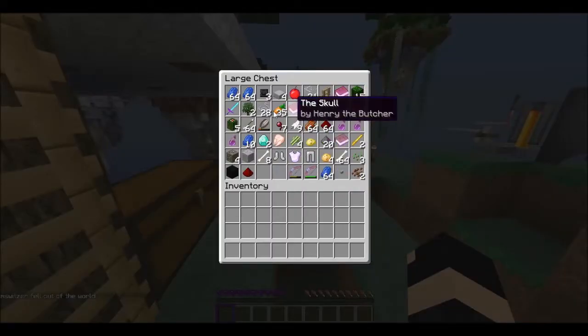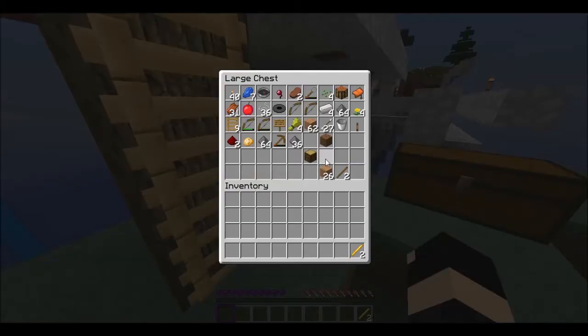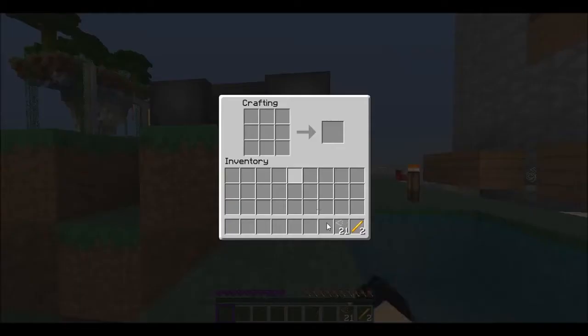I know how to get a strength potion. Do I have the... yes I do. Sand, or glass - that's what I need. Oh whoa, we got lots of glass, that's good. Okay let's put that in there. Alright, how do we do it?